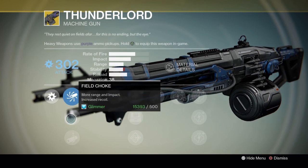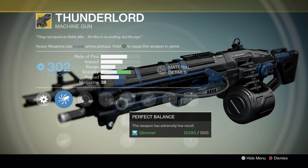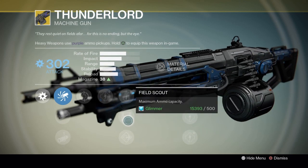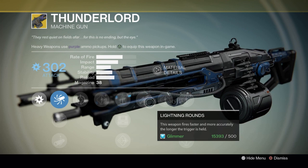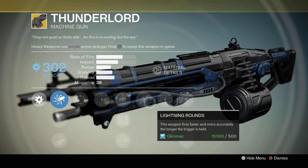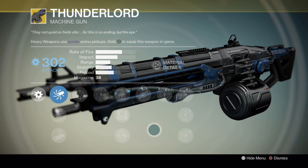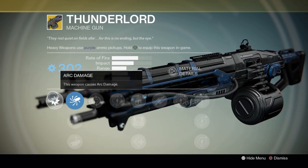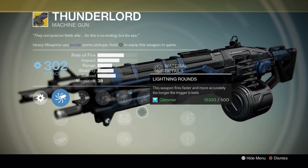I actually do have an older review of the Thunderlord whenever I did pick it up, so I'm going to go ahead and link that over here — you can check it out. I like Field Scout a lot on it. I'm not a huge fan of its special perk — the lightning rounds. I don't like holding the button down and firing; I feel like you waste too much ammo that way. I like it better in quick bursts. One awesome thing about the Thunderlord is it has a hidden Firefly perk, and I don't think it only counts on headshots — I think it can randomly come out on any kill, and that is really awesome.